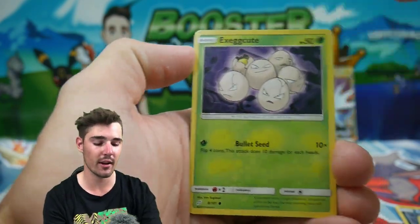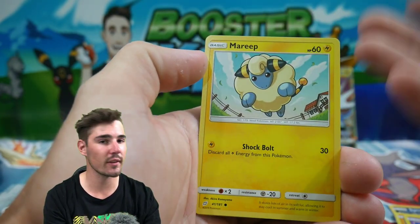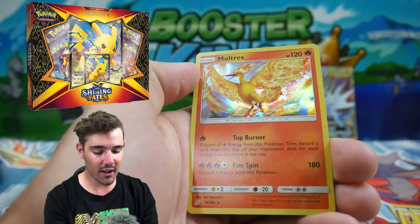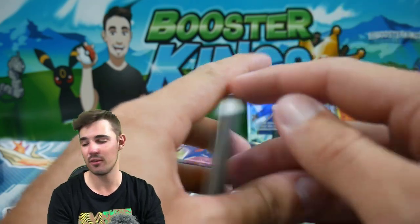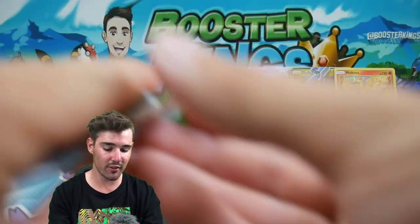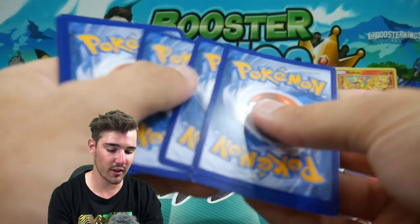I wonder if that's going to have a Shiny Eevee on the inside, or just the Eevee VMAX like Champion's Path. It's going to be pretty much the same as Champion's Path — just keep coming out little bit by little bit. Maybe start off with the ETBs like Champion's Path did, and have the Tins or the Collection Boxes. It's got a Pikachu Collection Box. It's going to be a really awesome set.